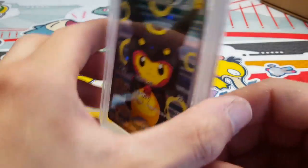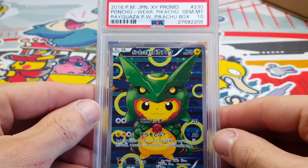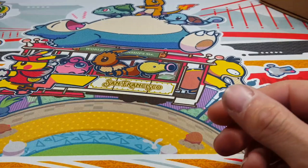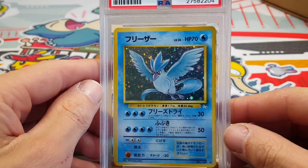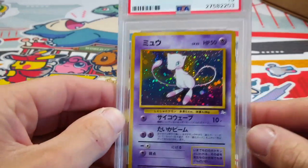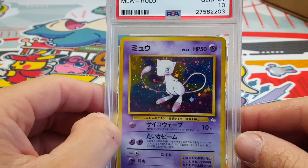There's basically like a huge PSA Pokémon Pikachu goodness submission. We got the Rayquaza shiny version in a 10, got the regular version in a 10 — look at that sparkle. Next up we got a very nice Articuno from Fossil that came back as a gem 10. Then we got the Mew holo — beautiful card, I love this card.